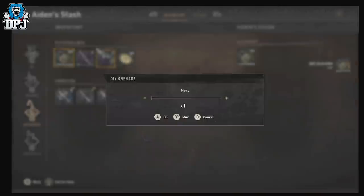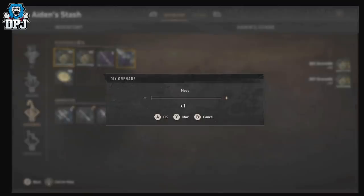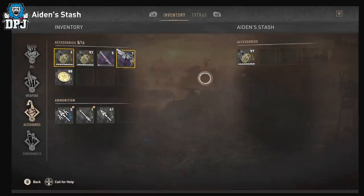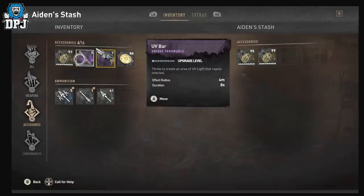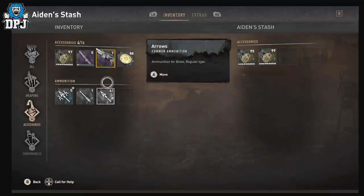You simply take them out and you can just repeat the process — you could probably even do this quicker. It's bizarre. So if I put this in there, I've got a stack of two, a stack of 97, and a stack in my vault of 97. Now that stack of two has changed to a stack of 97.